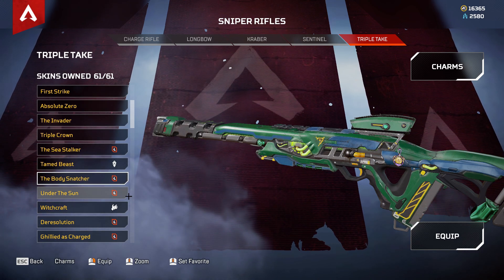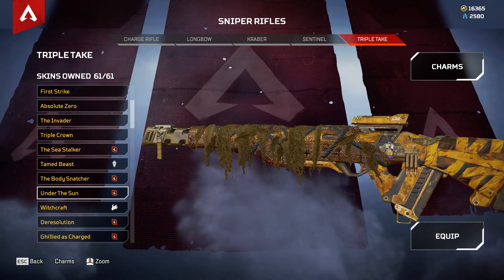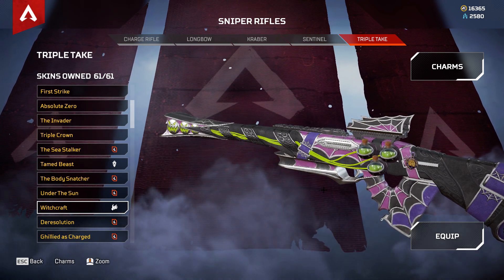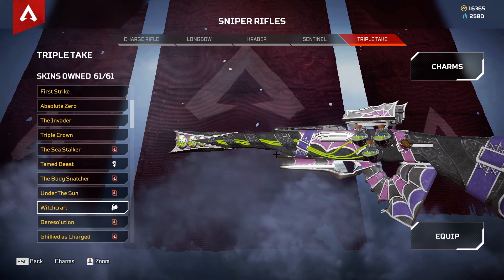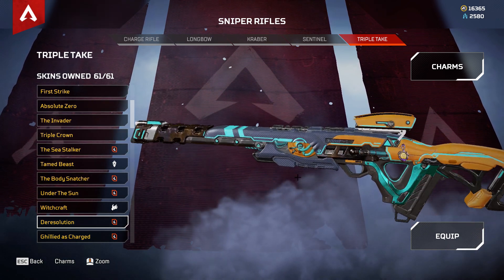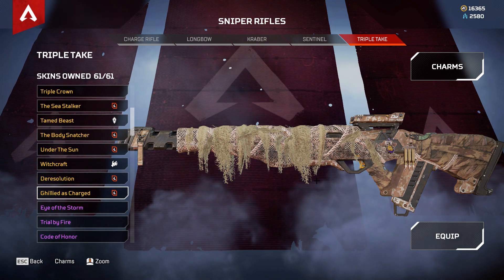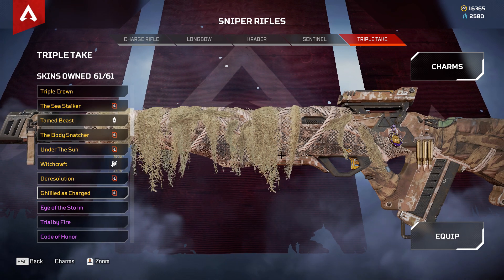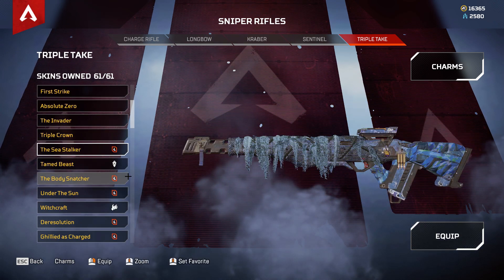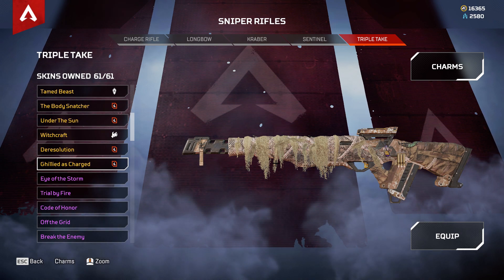Under the Sun is the third recolor for the Triple Take. Then Witchcraft — this would be from the very first Halloween in Apex, not 2020 but 2019. Then The Resolution, the fourth recolor. And Gilded Charge, the last recolor for the Triple Take. So if we count them all, that comes to fourteen legendary cosmetics for the Triple Take — that is everything that has been released for it.